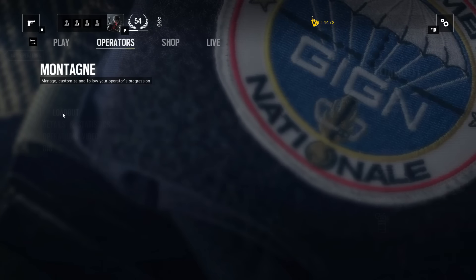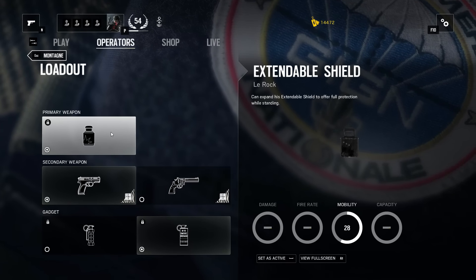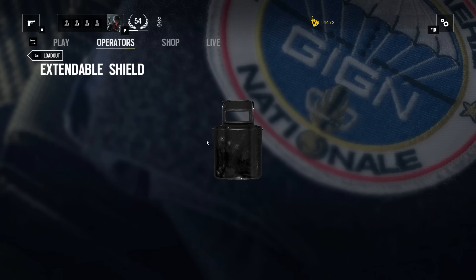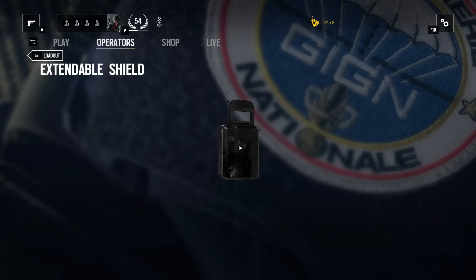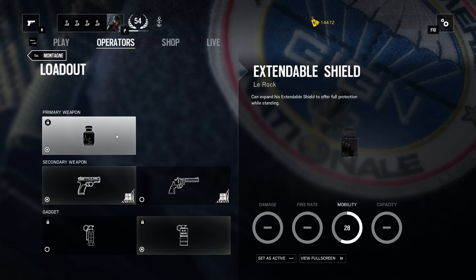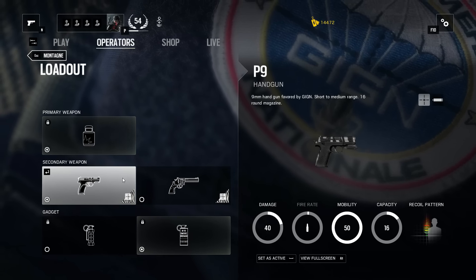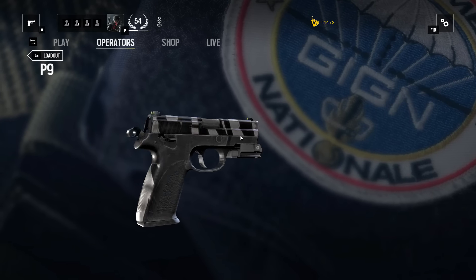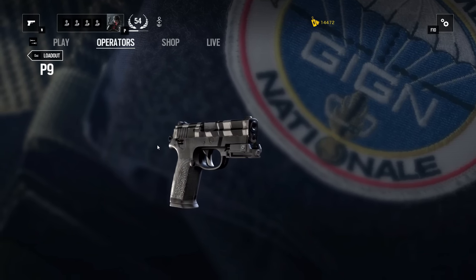So let's go over his loadout. His primary is the shield, Le Roque, which simply translates to the rock. When Montagne is standing and extends the shield, his whole body is covered, but at this point he can't shoot, so the best use while extended is with backup from your teammates. His secondary is his pistol or revolver. I like to go with the P9, as it has good recoil control and accuracy, and it also has a bigger clip, which comes in very handy when you actually want to use it.